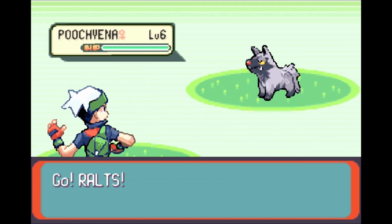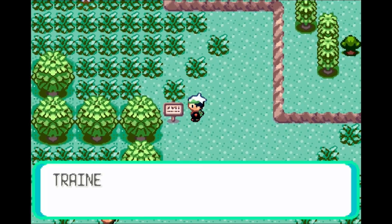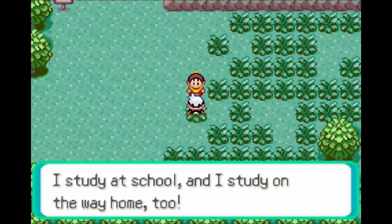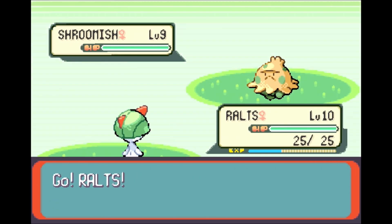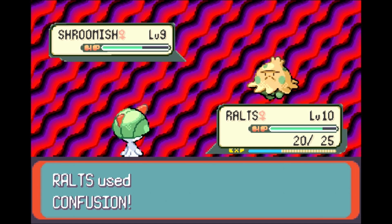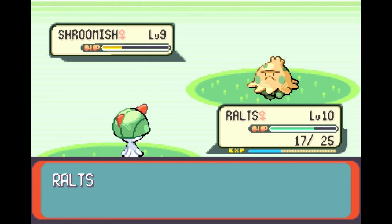Another wild Pokemon encounter! Poochienna. No, thank you. We'll be seeing plenty of Poochienna from other trainers in the game. We already read that sign in the last video. School kid Karen — too much school. Please do less school. Sincerely, me, the college student. Going to go ahead and let Ralts take care of this battle from start to finish. I have faith in her. She has a good damage dealing move — she will succeed in her endeavors.